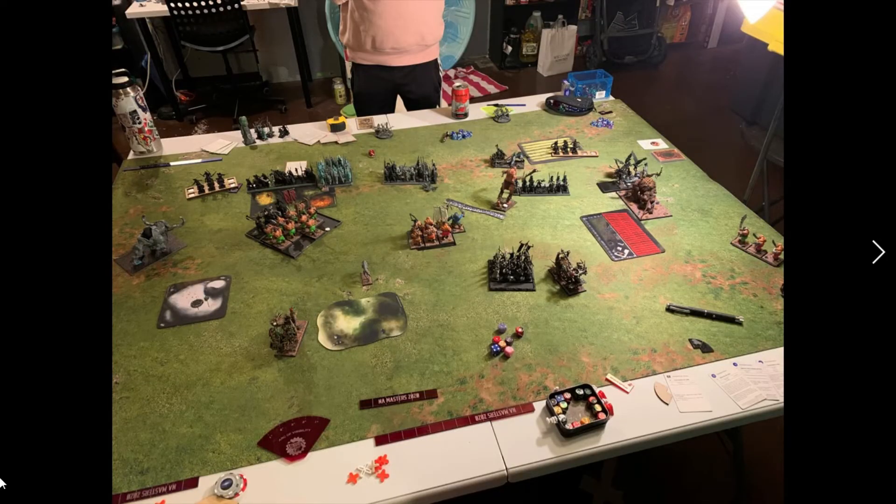On Ogre Khan turn two, I charge the Bruisers into the Lancers to get rid of them so they can't score, but also with my eye on overrunning into the Archers. There's a potential flank charge from the Spears, but I'm feeling confident going into those Archers — there are so many stomps and impact hits I can do that I feel I'll at least tie combat if not win. I also moved my Merc Vets up pretty aggressively to shoot at the Swordmasters to get short range — in hindsight this ended up being a bad idea, I could have stayed back.